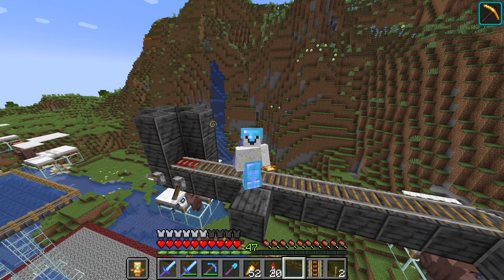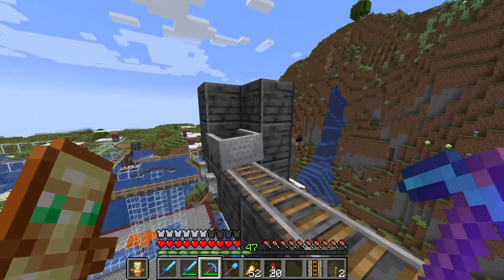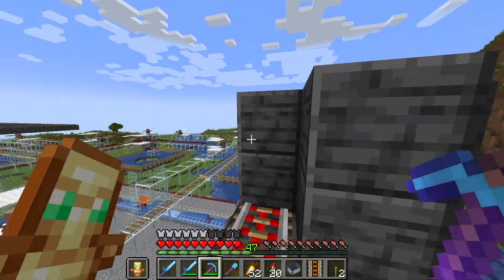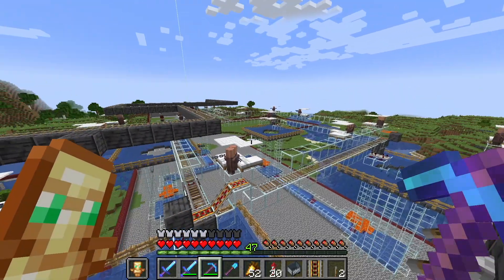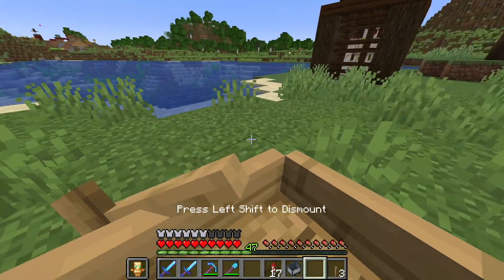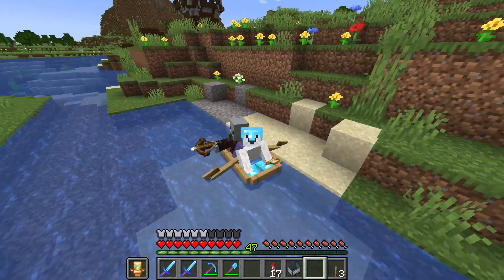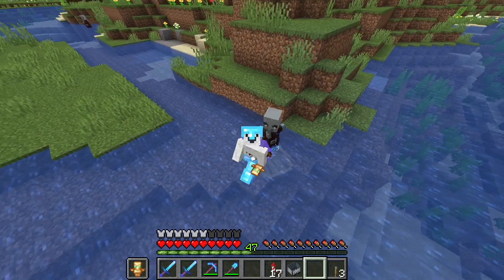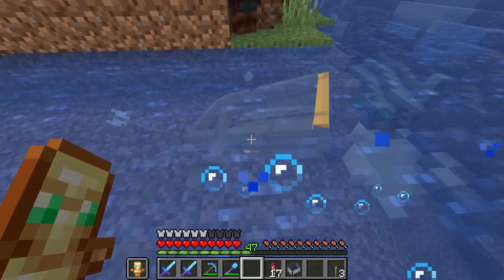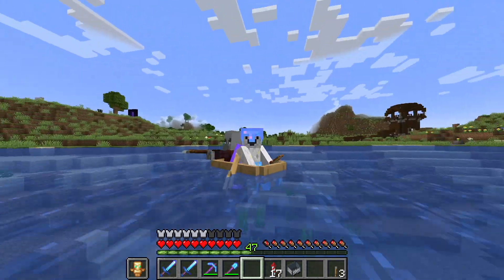Now just imagine me doing that about 50 more times, because, well, here comes the last one. There we go. That's all the villagers done. I just need to get the pillager in now. Hey, you! Get in the boat! What the fuck? How did that happen? Oh, the thorn's armour's gonna kill him. Okay, there we go. I'm gonna see if I can get him to kill a fish.